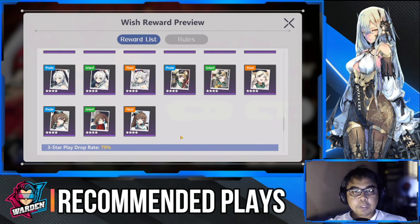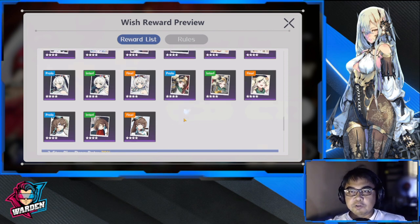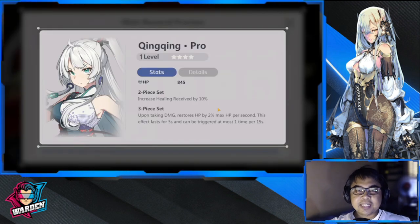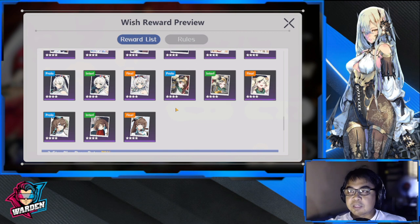Here are her recommended plays. I won't be recommending any three-star at this point — I saw all the plays and none really stood out as clearly good. Starting with four-star: the first one is King King. This increases healing received by 10%, and upon taking damage, restores HP by 2% max per second. This effect lasts five seconds and can be triggered once every 15 seconds. The key for this set is to improve her survivability, especially since she's already dashing to the back row.